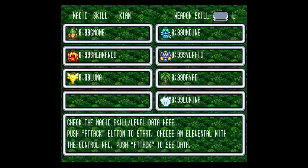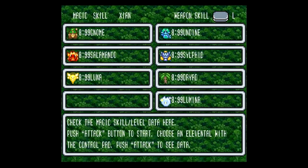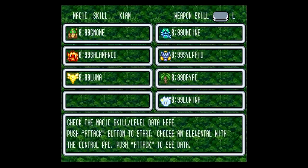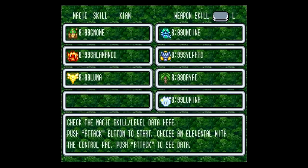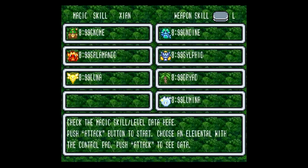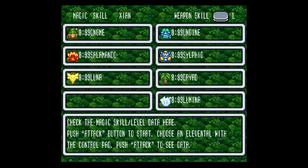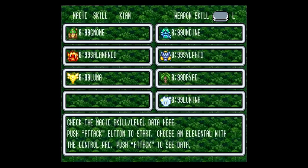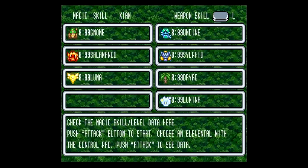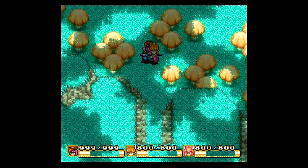With the magic, that 99 is actually important — it actually does something, as opposed to the weapons. Starting at level 8, you'll start to have a chance to cast a secondary form of any magic. The second number after level 8, now 99, is your percentage chance to cast that second, more effective form of that magic. So it is time to show off all the magic in their secondary forms. Almost all the magic has secondary forms, and they are always more effective when there is one.